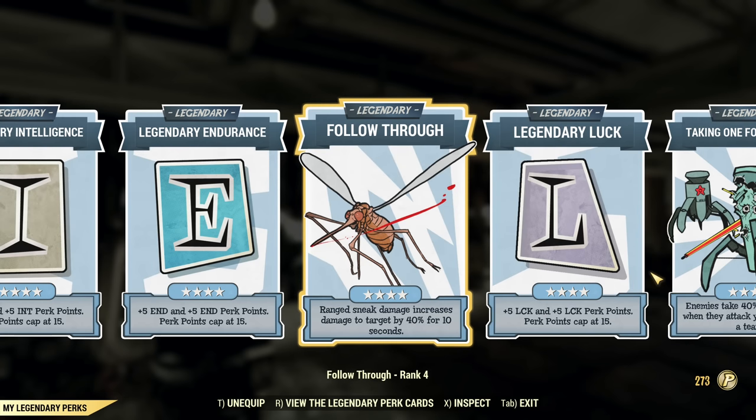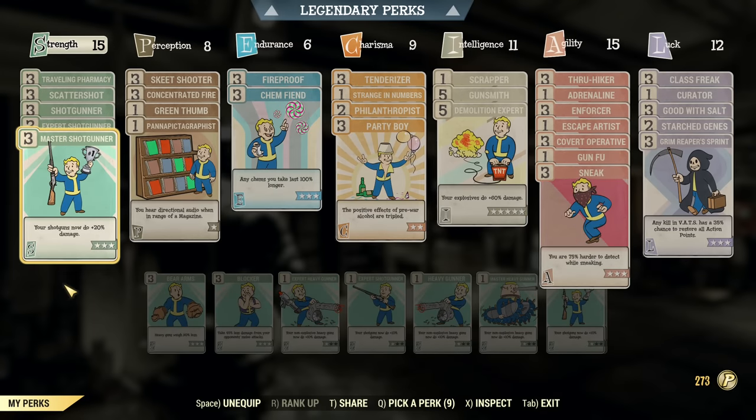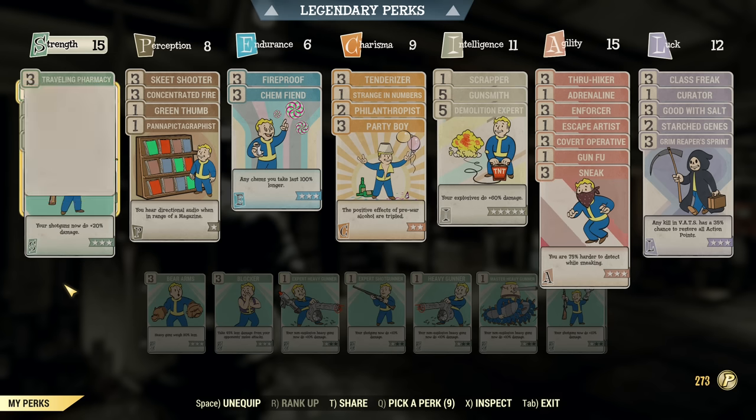If you are a new player and don't yet have access to all the legendary perks, no worries — I will link a build for around level 50 shotgunner without all those perks available yet. But for my showcase, of course, I want to show a fully finished build. Then here we go with legendary perks, after that regular perks. I have two loadouts actually, but we'll be using only this one as Pepper Shaker is not yet available. Let's go over the stealth loadout first.